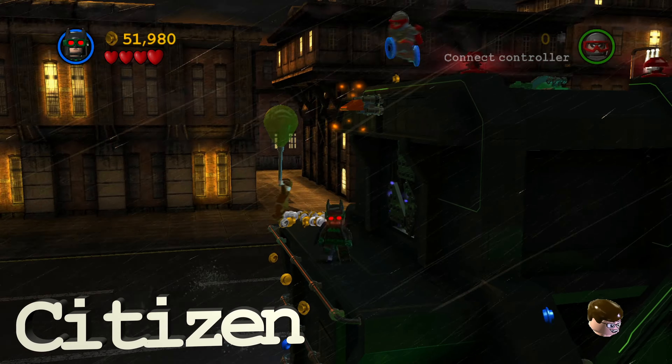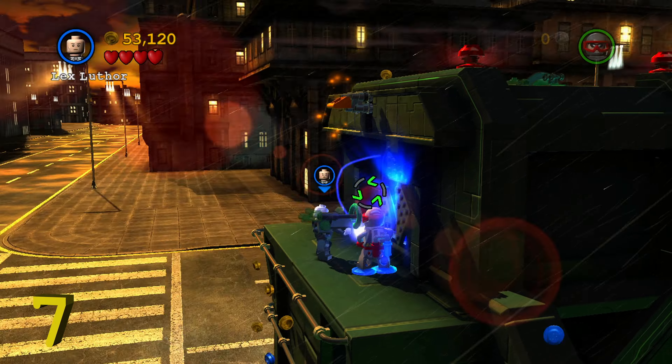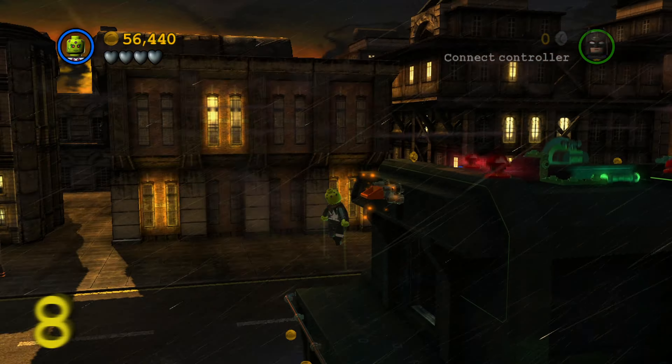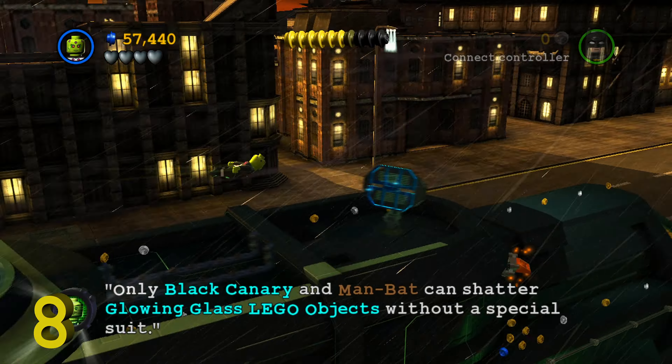Minikit number five is also going to be in this room. If you walk over here to the right, switch to Robin's magnet suit or just a magnetic character like Cyborg. Then you can start pulling the minikit along the bottom of the floor here, which is kind of interesting — I guess minikits are magnetic or something. Pull all the way to the end and there is minikit number five.